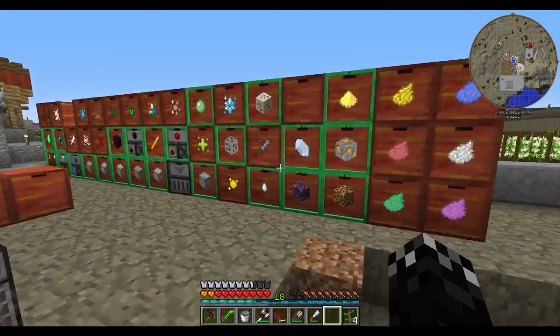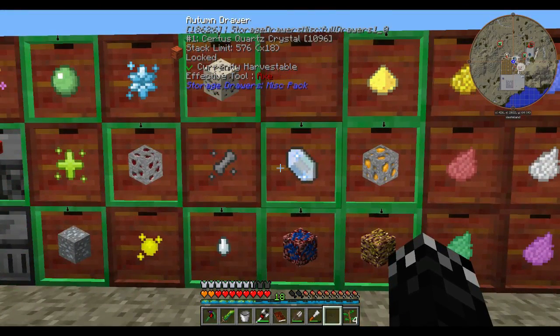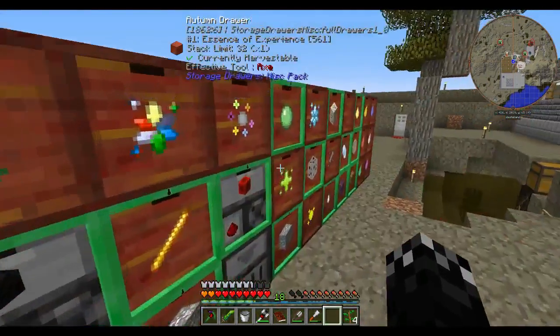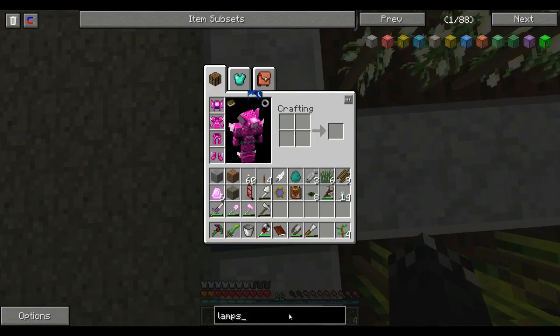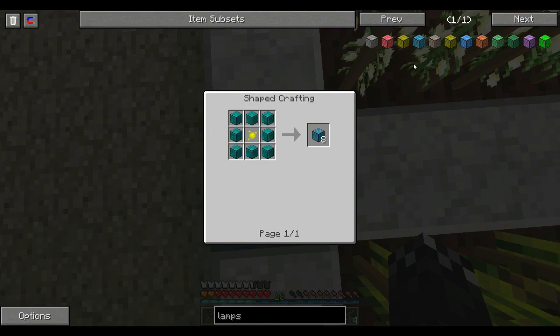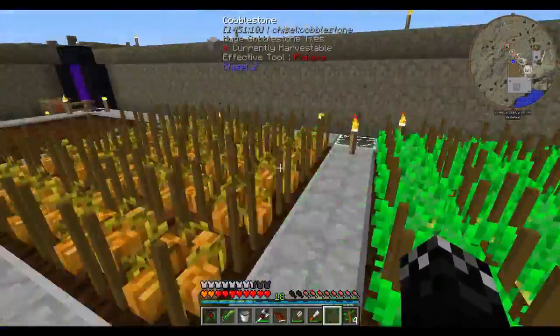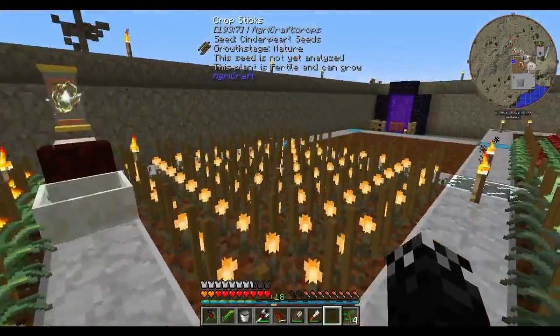You might be able to see here by the farm that a few things have swapped around a little. We now have Sulfur, Amber, Ardite, Surtis Quartz, and Cinnabar — I think that's new as well. And what I've done downstairs — you can see these nice little diamond essence lamps. These are pretty cool. The diamond essence lamp is the one I chose just because I like colour. It's diamond essence blocks around essence of glowstone — stuff we've pretty much got.